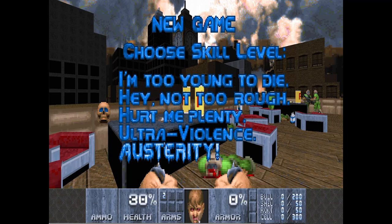Hi, welcome to History Respawned. I'm your host, Bob Whitaker. On today's episode, we'll be talking about Thatcher's Techbase, a wad for Doom 2 created by 3D Doom Daddy Digital. Thatcher's Techbase finds the player in the 10th circle of hell, otherwise known as the United Kingdom. They are tasked with a single mission: to find and eliminate the reanimated British Prime Minister, Margaret Thatcher.